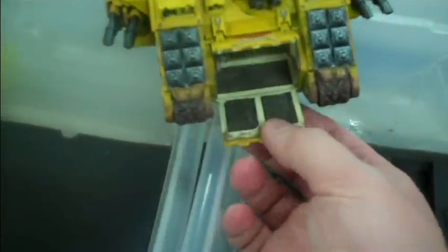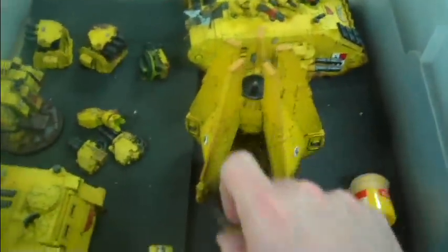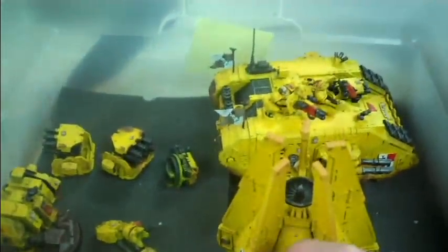Let's see if I can do this with one hand — it opens up, and the interior is detailed. See how the bolters are painted? On this side it has a specialty GW embellishment. This is a Dreadnought drop pod — it opens and closes, and it's more hollow inside than a regular drop pod. So that's item 2.